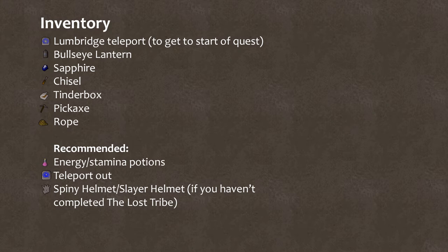For items, it starts in Lumbridge, so grab a Lumbridge teleport to get there. For inventory, you'll need a bullseye lantern, a cut sapphire, a chisel, a tinderbox, any pickaxe you can use, and a rope. I'd recommend bringing a couple of energy potions, a teleport out, and a spiny helmet or slayer helmet if you haven't completed the Lost Tribe quest.